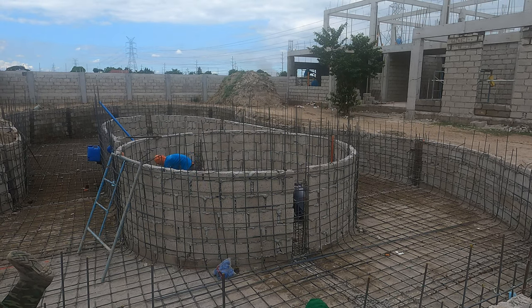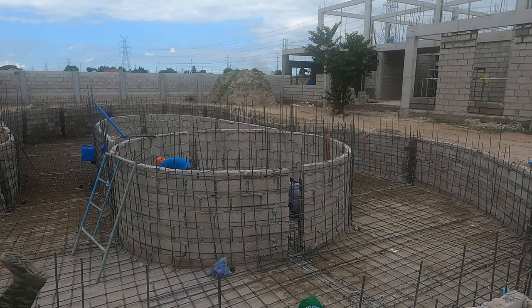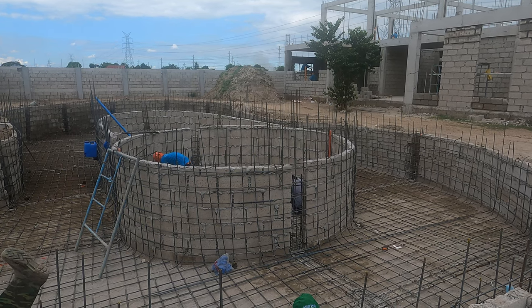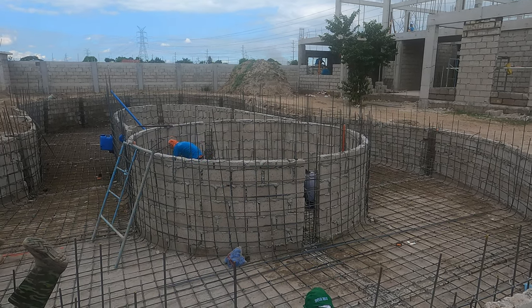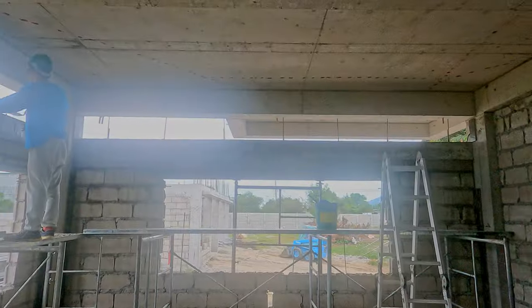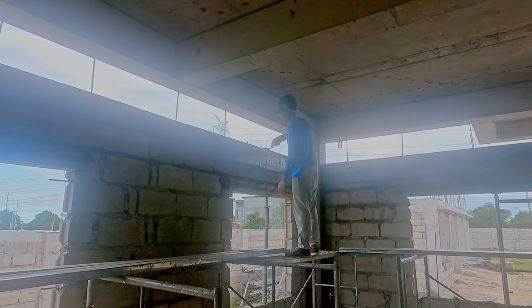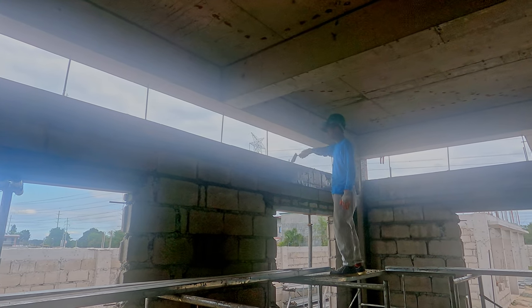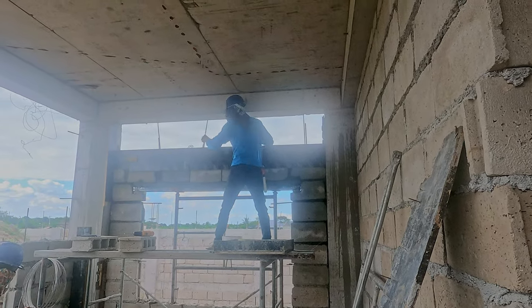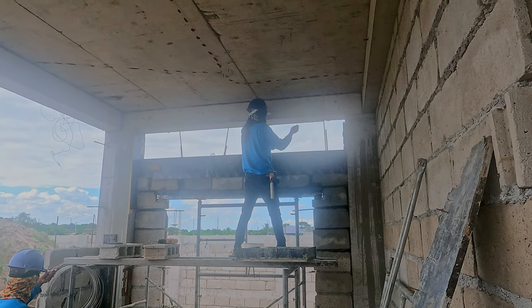It's early afternoon - a quick whiz around starting at the pool. Metalwork is still going on, framing inside where the seating area will be. That must be one of the last bits to do if they're going to hit tomorrow's target of pouring concrete. Here in the kitchen we have the tie beam being poured. Above that there are still a couple of layers of concrete hollow blocks to go, but we're close to walling in the kitchen - and it's the same story in the dirty kitchen.